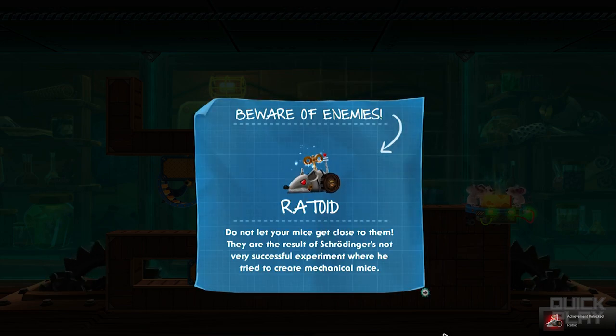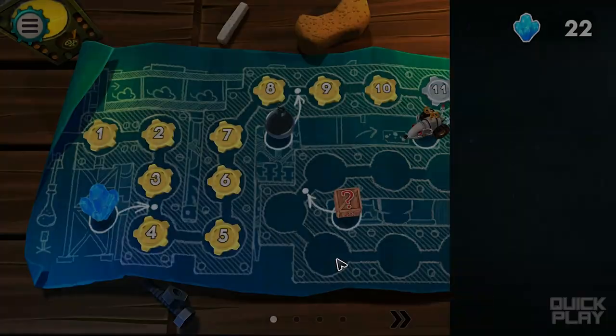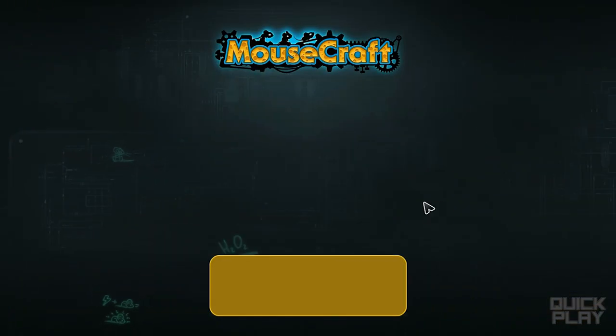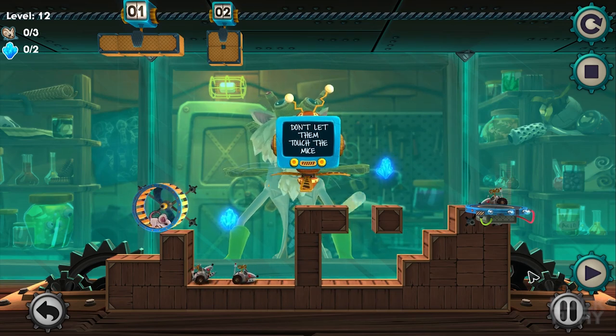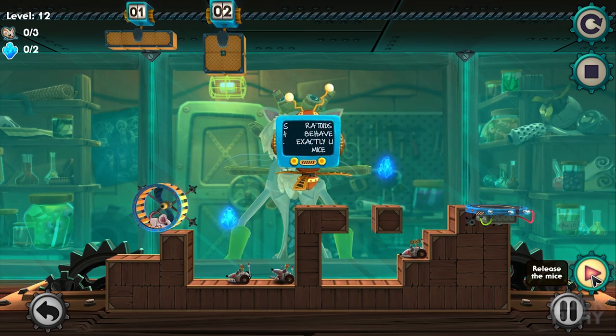I feel like such an idiot. Beware of enemies — rat toy! Do not let your mice get close to them. The result of Schrodinger's not-very-successful experiment where he tried to create mechanical mice. So I'm not wise enough to get the golden rating on level 11; let's go to level 12. Rat toys behave exactly like mice — don't let them touch the mice though. You can use bricks to smash or block them.